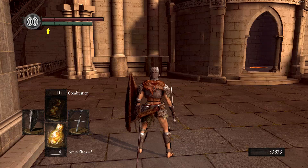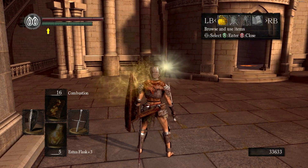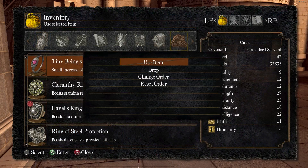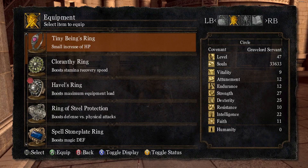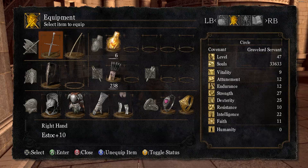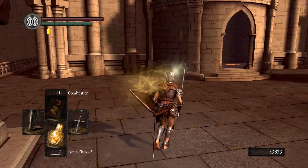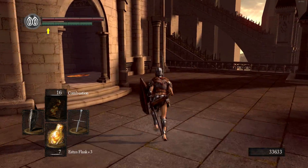Let me show you how much HP it gives. Line up our health bar on something... there. Put the ring on. It gives about two bars worth of health — not a big deal, not enough to really ever matter I think. And we're getting estus like crazy right now, which I like.